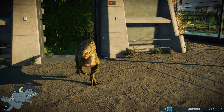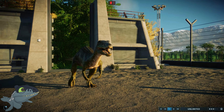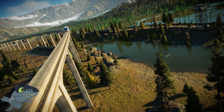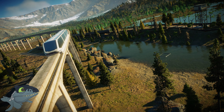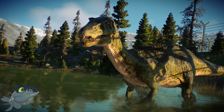I was quite happy with this enclosure. I feel like it fits in with the rest of the aesthetics of the park and the baryonyx looks great in it when you're just watching it move around. It's got woodland on the banks and bits on the side, with enough room so the viewing galleries can see the river and can see the baryonyx when it goes to get its food. I really enjoyed making this enclosure.